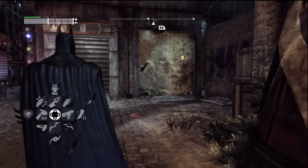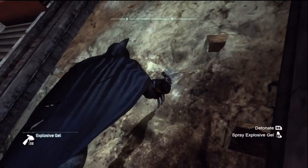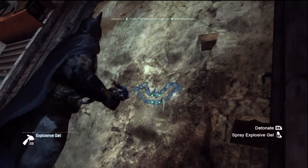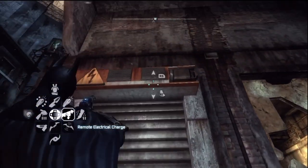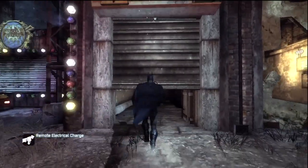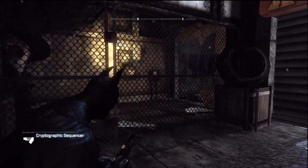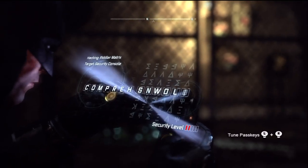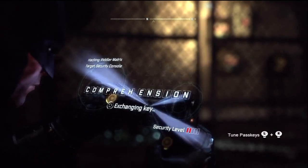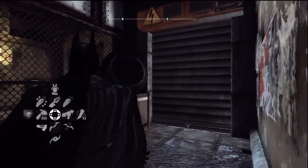To the west of the Steel Mill, find a weakened wall. Use explosive gel and blow up that wall. Now use the bat claw to open this other door. Go underneath and stand on that pressure pad, then use a long-range cryptographic sequencer. After that, use the bat claw to open that door again.